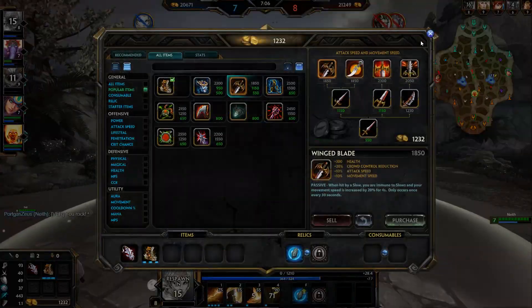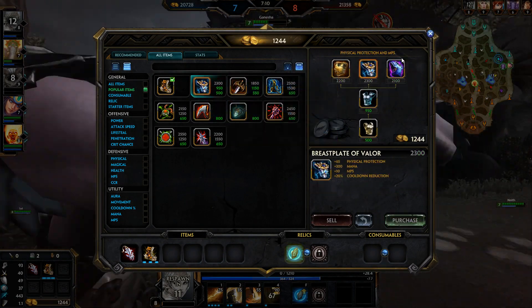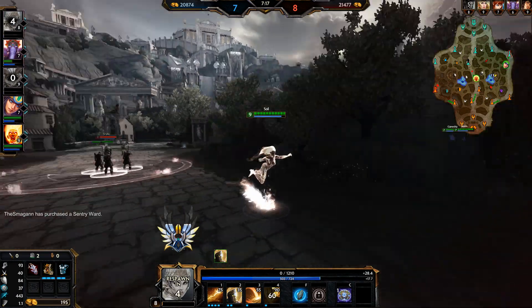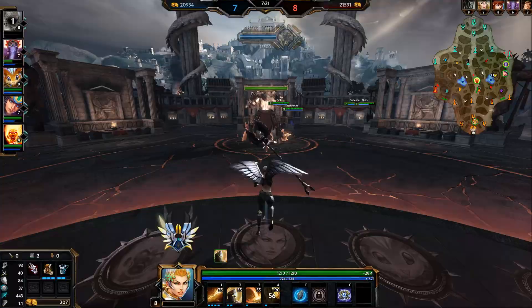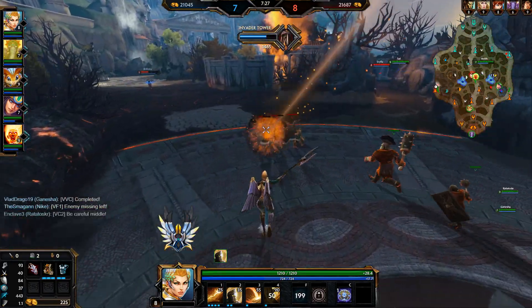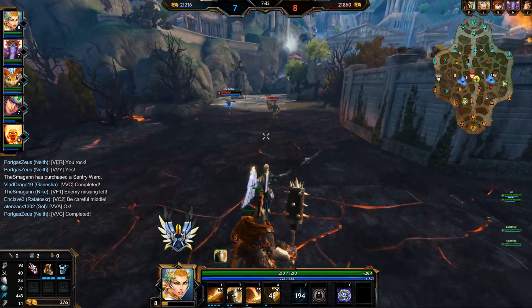That's unfortunate. She's going to be able to get us, but we'll still be fine over here. They were able to get two on the right side. I guess I could just go for the Breastplate here. Both of our ultimates are down as well.